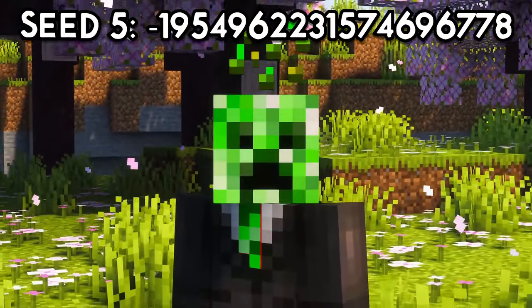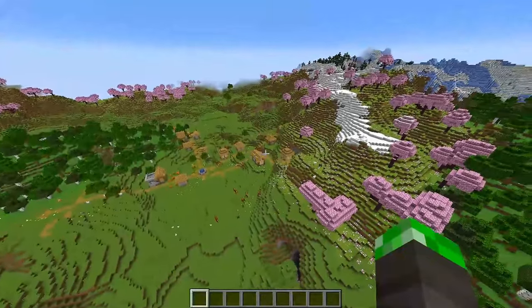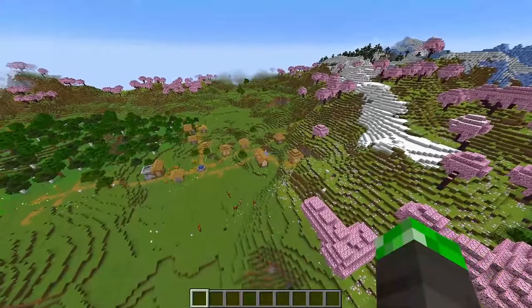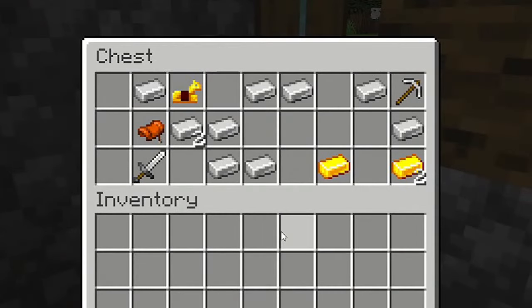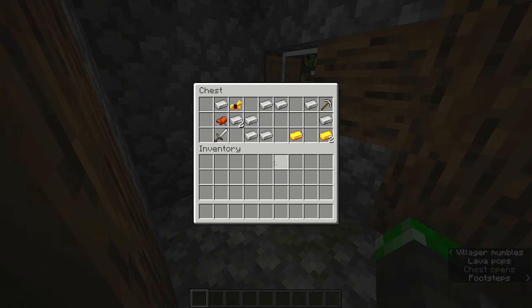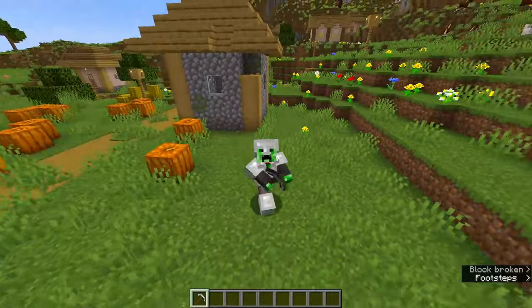Let's start with seed number 5. The seed spawns you in a plains cherry blossom biome combo with a village already extremely close by. This village has a blacksmith house with a boatload of iron, which is already helping to set you up for the rest of your speedrun. But that isn't the only thing, since not only will you be getting some iron tools and armor right off the bat,